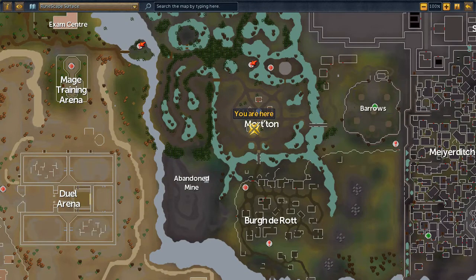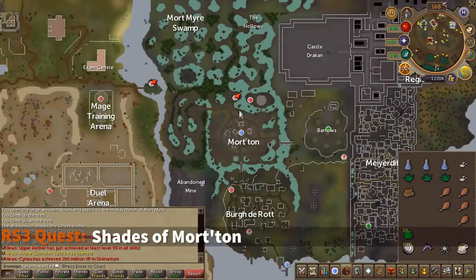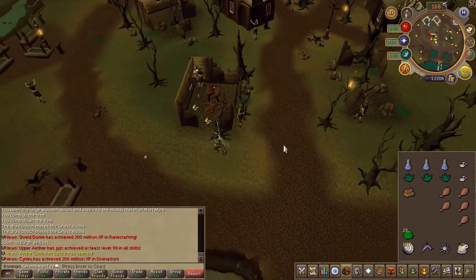To begin the quest, head to the area located here on the map. Search the shelves, then read the diary and accept the quest.